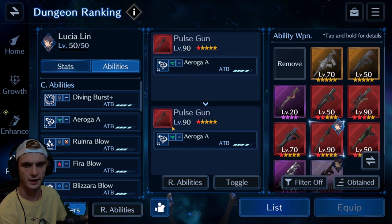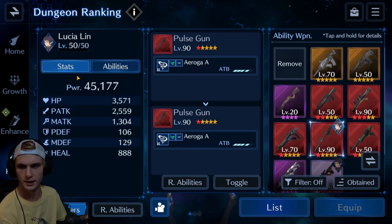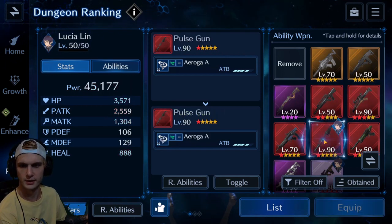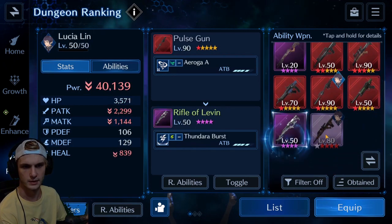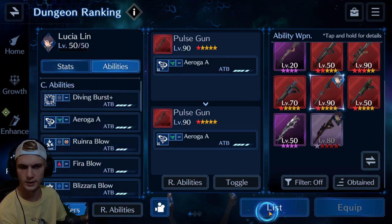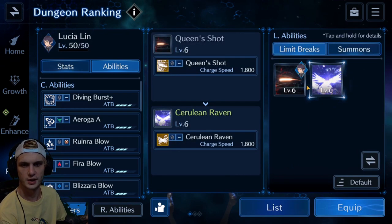For Lucia, I pretty well use the Pulse Gun, even though I don't really use Aroga at all. I just use it for the stats, because if I was to change anything else, her magic attack goes up. But you really want the physical attack — you're trying to build her physical attack as high as you could possibly make it. Out of my weapons, the Pulse Gun is going to be the best for that.